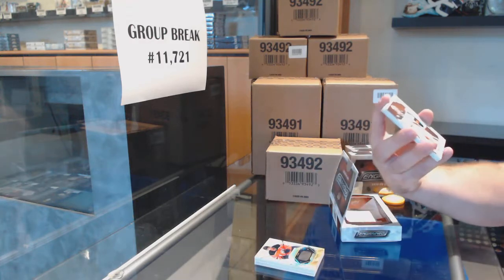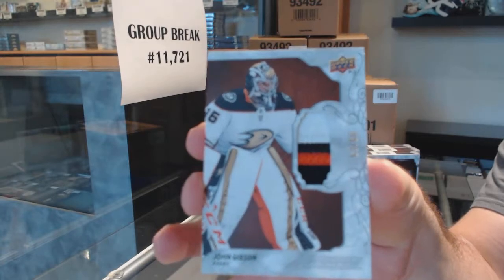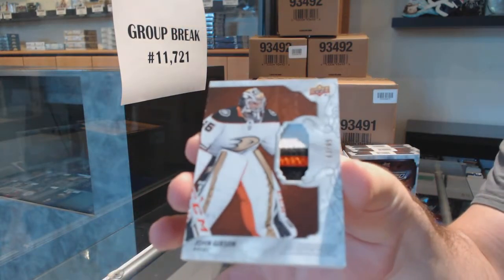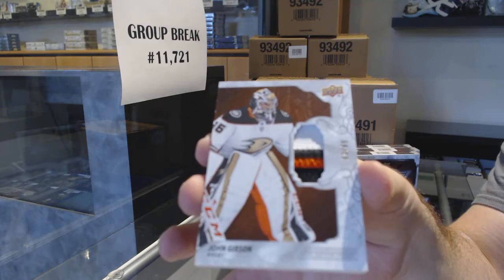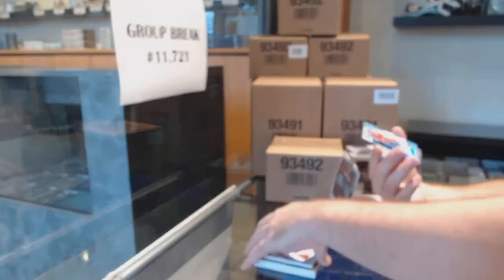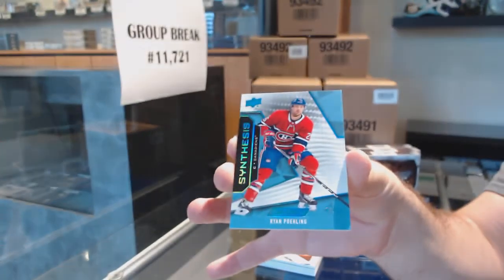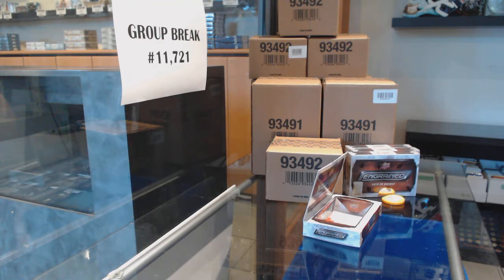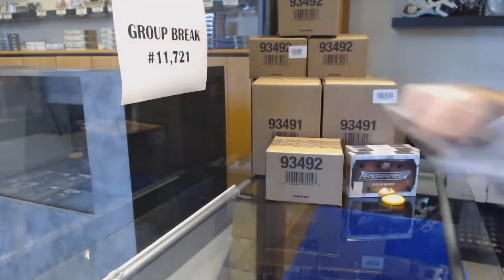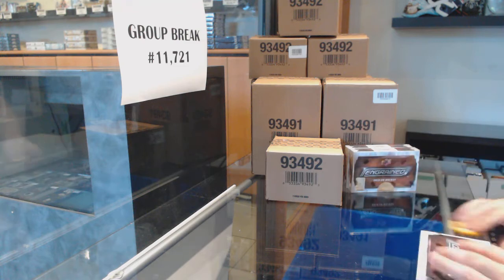For the Anaheim Ducks, number to 65, John Gibson base patch. I can add it to the points — yeah, I'll just deduct it from the points, not a problem. And we've got for the Habs, number to 50, Ryan Poehling. Ryan Poehling. As I said, look at the average value per pack — you're getting some cool stuff.